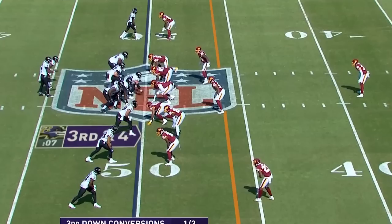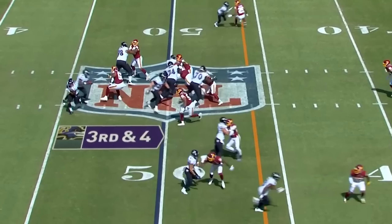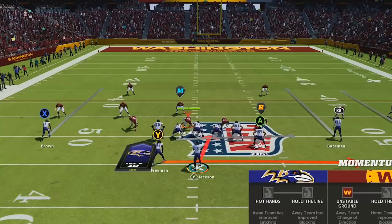This play is an inverted veer, which is a power blocking scheme and in this case has a pulling guard serving as the lead blocker. The read key is the outside linebacker, and since he stays outside to guard the handoff to the running back, Lamar keeps the ball and follows his pulling guard upfield. Then he shows off his ridiculous speed and athleticism to outrun the Washington defense and take it all the way to the end zone.